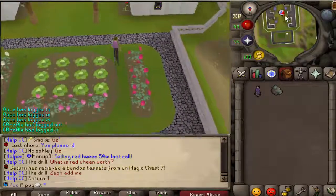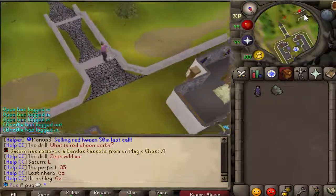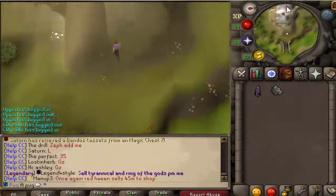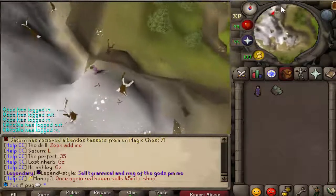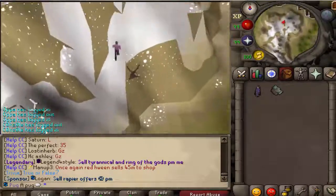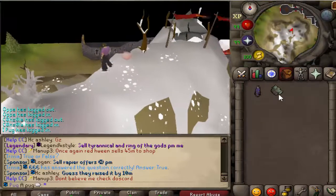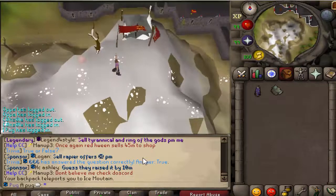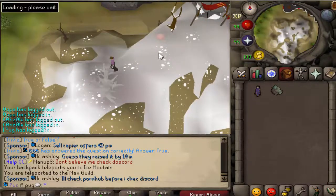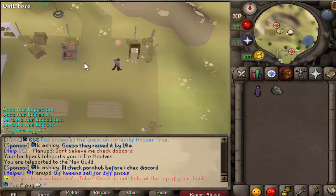If you already know what you're doing or have one of these items, skip ahead a couple minutes. Keep in mind these are difficult bosses so it's very possible you'll die. I'd recommend having the explorer's backpack — it's in the vote shop and from mystery boxes, it's untradeable but will teleport you there. Max cape is really good as well. The orb of light here gives you the option to go to one of the four raid bosses. The backpack takes you to Ice Mountain, saving that walk. Max cape teleports you to the max guild where there's an orb of light on the left side of the bank.